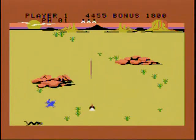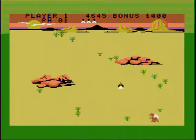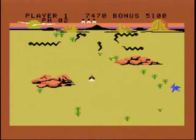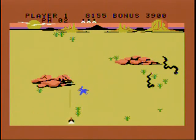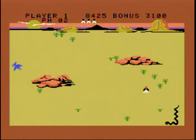You have to shoot these snakes as they come down the screen toward you, and you have to shoot or avoid these pterodactyls and whatever the other thing is — I don't really know what it is, a brown thing with wings it looks like.